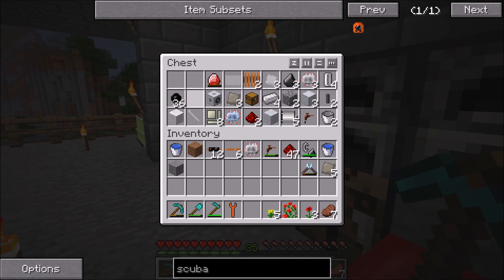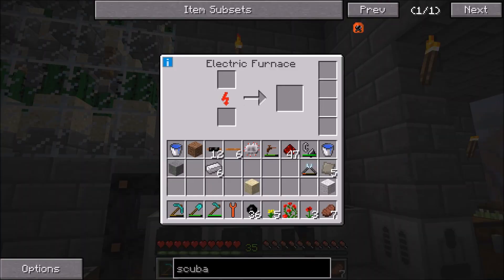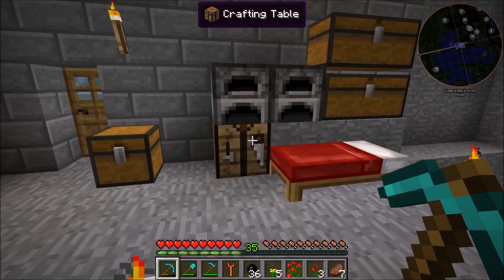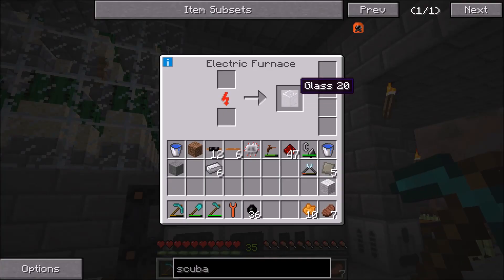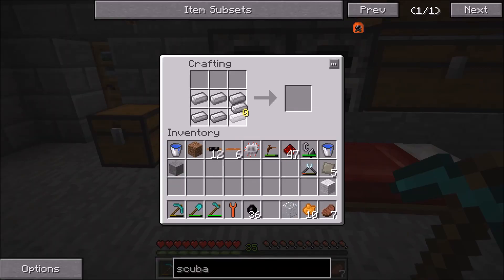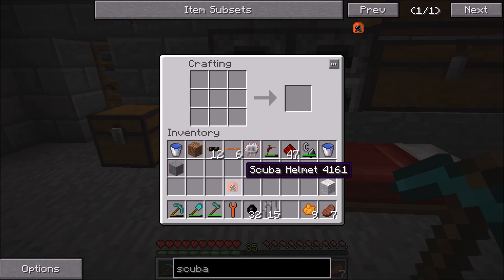We're going to look super stupid, but that is why I have all this stuff in here. So we've got the roses, we've got the dandelions. I do have to come over here and get some iron and I'm actually going to have to cook down one piece of glass. We can throw that in here and let it cook while we're working on the other stuff. We have enough rubber, so now we've got to turn all of this into dandelion yellow and we should have just enough rose red. Then we can combine these to make orange dye. We're going to be using orange dye for pretty much all of this. We can start out with the scuba helmet and just grab this glass right here. And we do have to make iron bars.